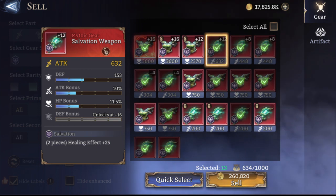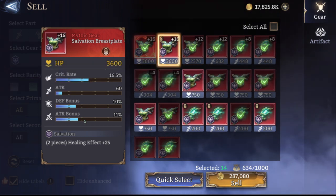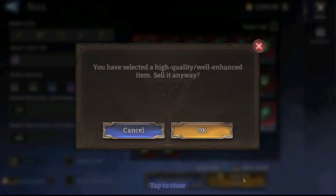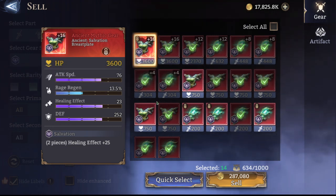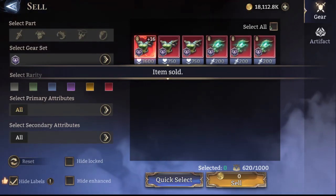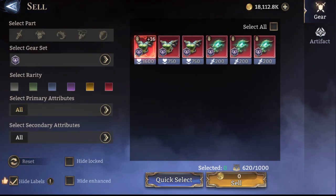Nothing good there either — another damage piece that we don't need, and another damage piece. I almost sold that one on accident — he would probably be mad about that one. I wish they would give you the option to roll them right from this screen though, that would be a nice implementation.